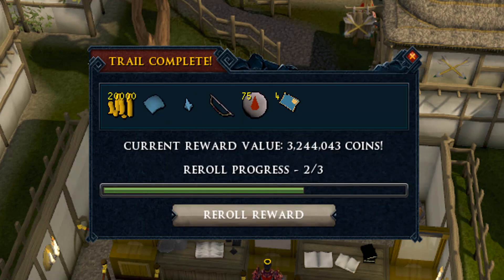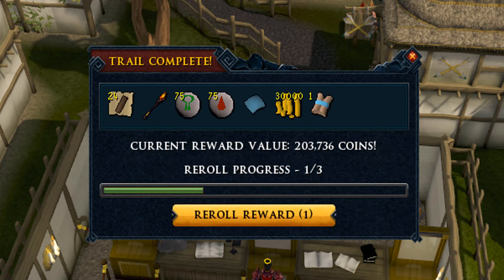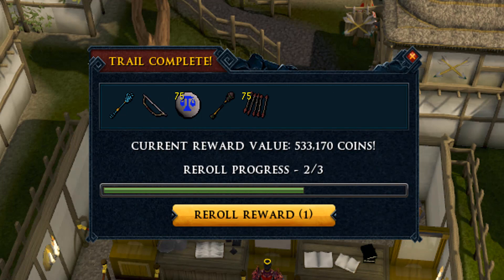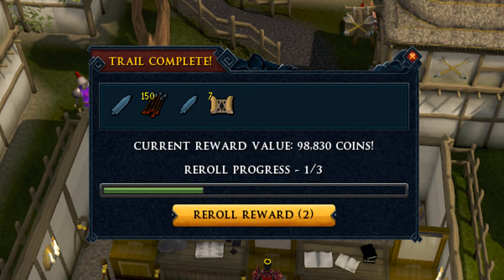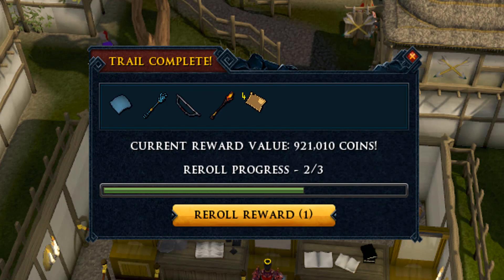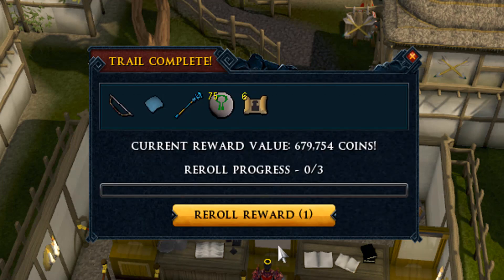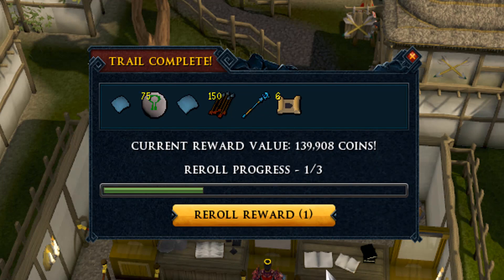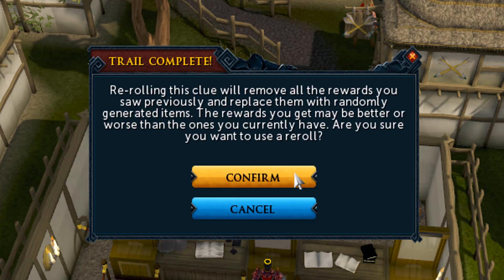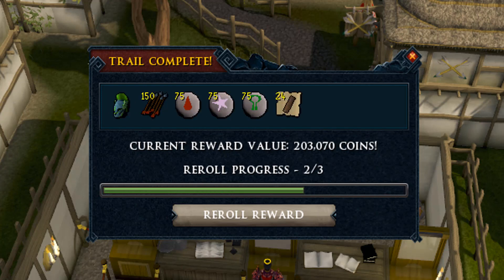That's why I like clue scrolls - you can AFK for quite a bit at hellhounds, then do some action with the speed running of the hards, then back to AFK again. Same with elite clue scrolls - you get a lot of AFK time even more so with hellhounds, because you only get an average of six or seven elite clue scrolls an hour. 3.2 million - a nice one! We have 70 more caskets to go.